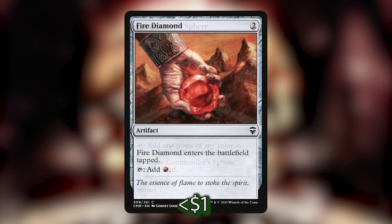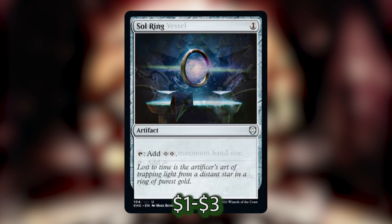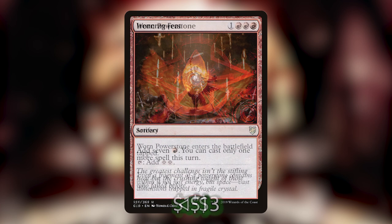I've put a lot more ramp into this deck than I normally would because we've got some really big X spells that are going to deal a ton of damage, so I want to get as much mana as possible as soon as possible. Some of these cards are just temporary ramp. Let's start with mana rocks: Arcane Signet, Commander's Sphere, Fire Diamond, Mind Stone — great for drawing a card if you need one — Ruby Medallion, which discounts all our red spells, Sol Ring, Thought Vessel, Wayfarer's Bauble, and Worn Powerstone.